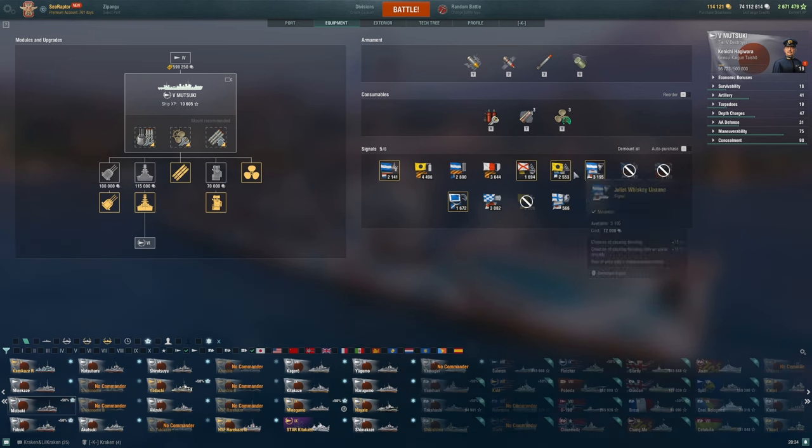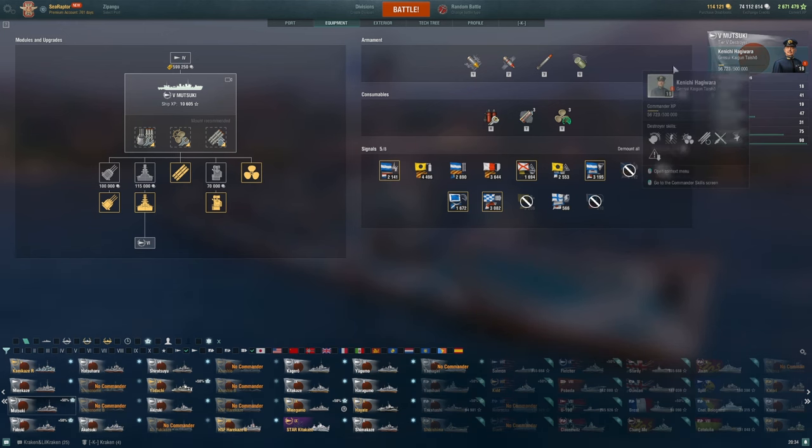For flags: take the flood chance flags for your torpedoes. Skip the India X-Ray fire chance flag — at tier five, Mutsuki's guns are just not worth it. Foxtrot if you've got it, definitely Sierra Mike for extra speed — always good. Juliet Charlie if you've got them. The flag demands on the Japanese destroyer line are pretty low — you could actually run this ship without any signals and it would perform comparably. Sierra Mike is the one I'd strongly encourage; the rest are optional.